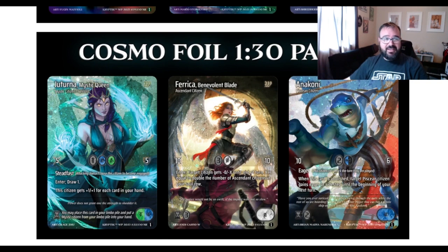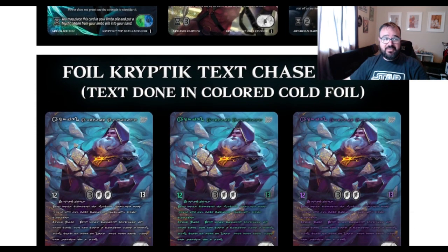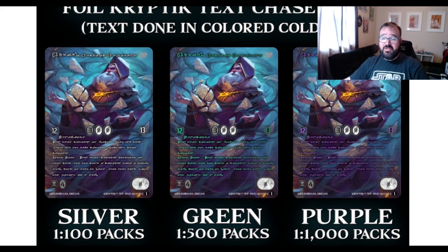The cosmo foils, which look really sweet — kind of like a galaxy foiling — are one in 30 packs. The big chase cards in every set are the cryptic text cards. This time around we have white text, green text, and purple text. White and green are not new, but purple is new this time. White will be one in 100 packs, green one in 500 packs, and purple one in a thousand packs. Odds are you're not going to see a purple, but hopefully we do.